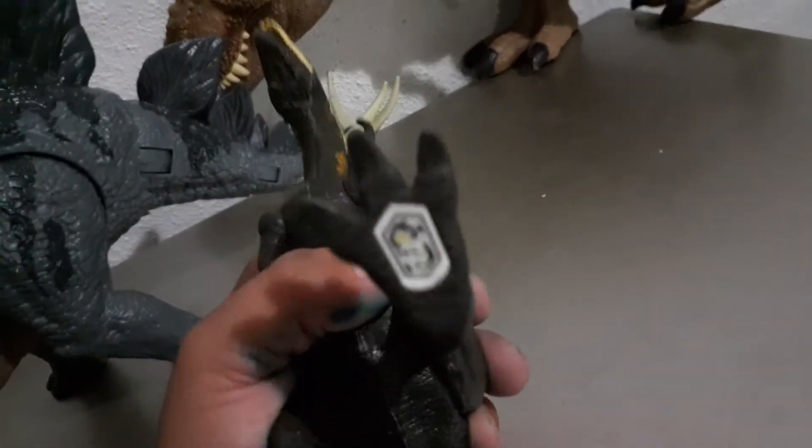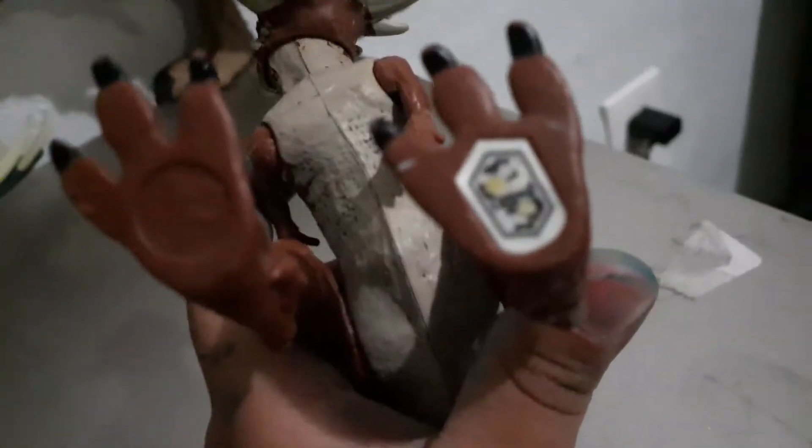Now we'll get into the next one — the Monolophosaurus from Camp Cretaceous. If you can't scan it, you guys can go buy it. I bought this one maybe a few months ago; it just released. Now another one from the Camp Cretaceous lineup is the Stiggy. It has a head strike action. And here's the Velociraptor that also came from the Camp Cretaceous lineup, which came with Delta.